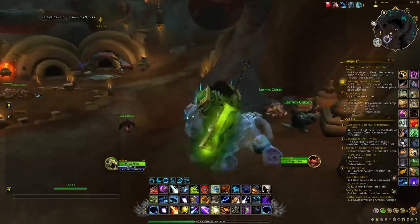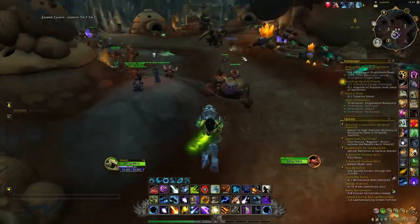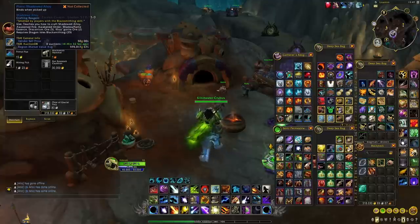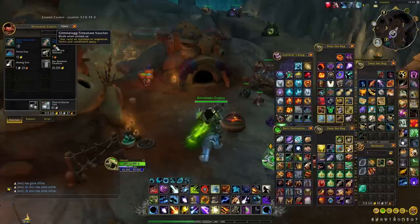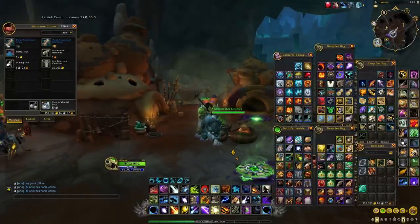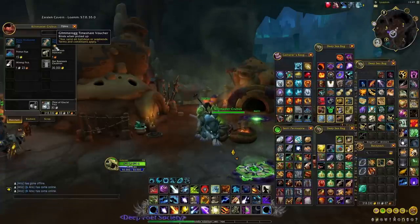With these two items, all you want to do is go to the main town — the Loam Nifan town. Here you will find the profession trainers for all the different professions, and they will sell you new plans and recipes in exchange for Ponzo's Cream and the Glimerog Timeshare Voucher. This is very useful if you are someone who is trying to make a lot of gold by crafting these different items — you definitely want to get your hands on these as soon as possible.